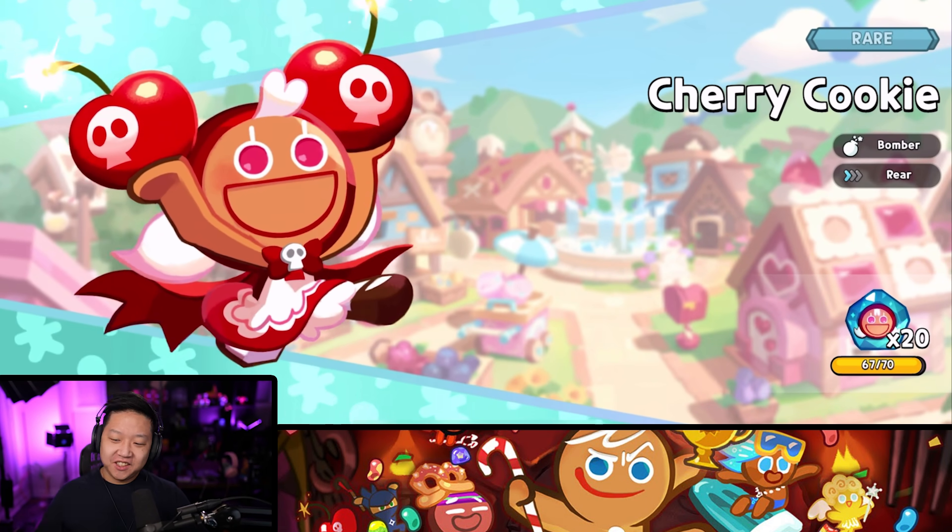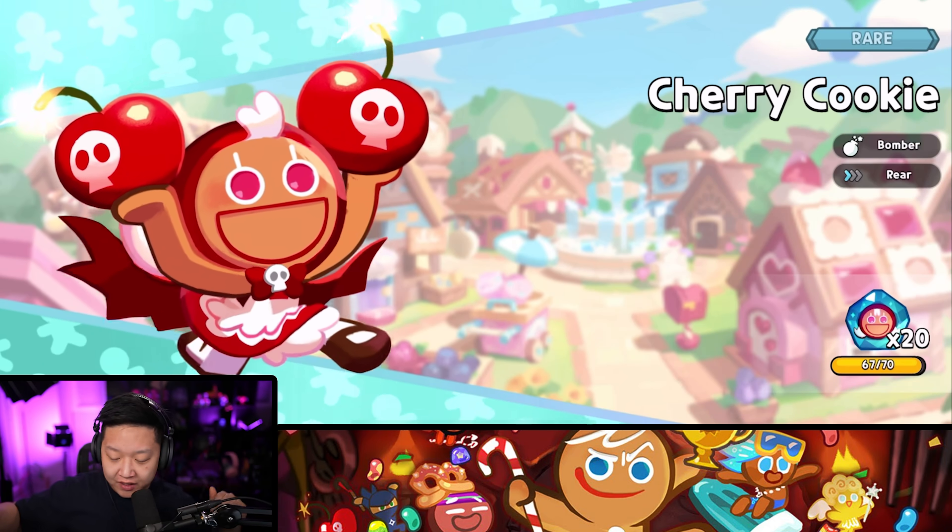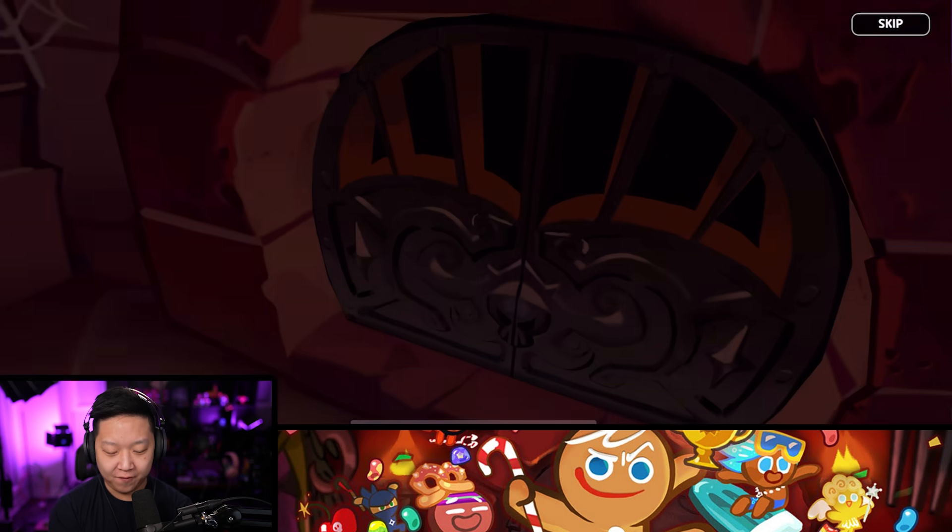Cherry Cookie! Shout out to everyone that was there during the Cherry Cookie meta — Ginger Brave to push everyone back, Tiger Lily to stun, and Cherry Cookie to double stun. Mid ladder was a nightmare. If your Espresso Cookie was level 50, you could have a level 10 Cherry Cookie just stun-lock the whole team. That was a terrible meta. I'm glad Latte Cookie is here now.